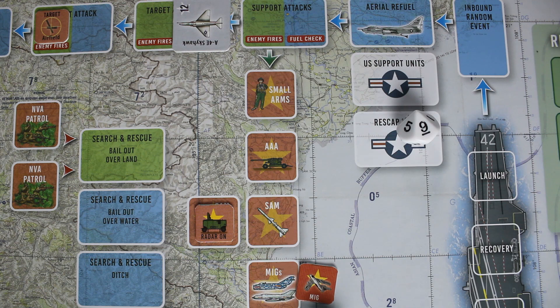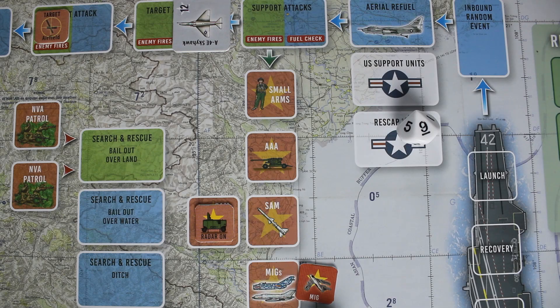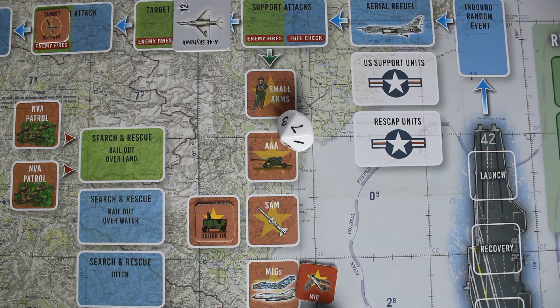Triple A: rolled a nine — that's bad. I told you this was going to be bad. We are shot down. Rolled a seven: pilot killed. Life is difficult in Vietnam. I guess we'll try another mission in a minute. Bye-bye, Grunt.